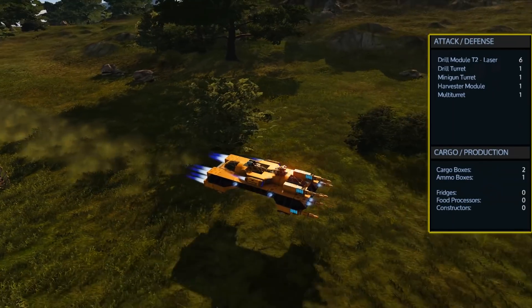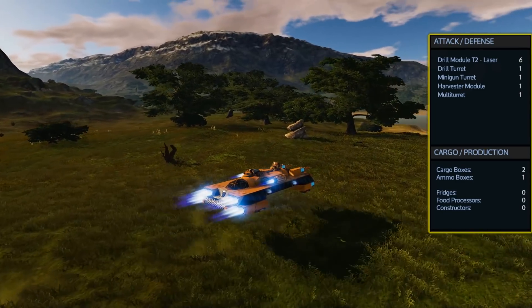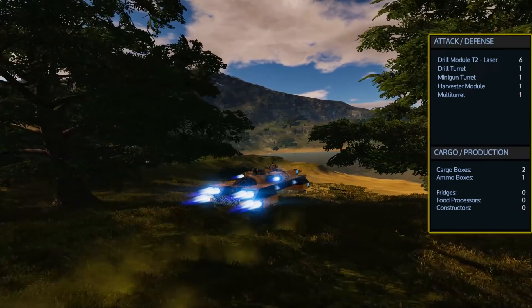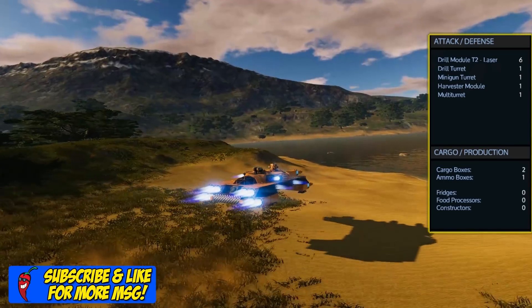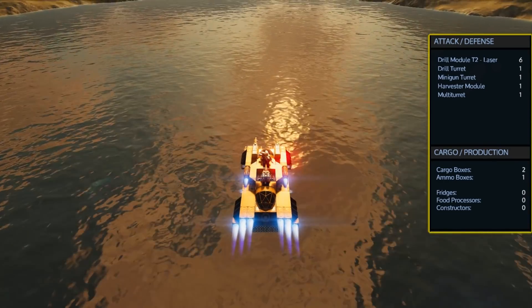The real meat of this design is the six tier 2 drill laser modules, the drill turret, the minigun turret, the multiturret, and the harvester module. It comes with two cargo boxes and one ammo box, with no fridges or mobile constructors.